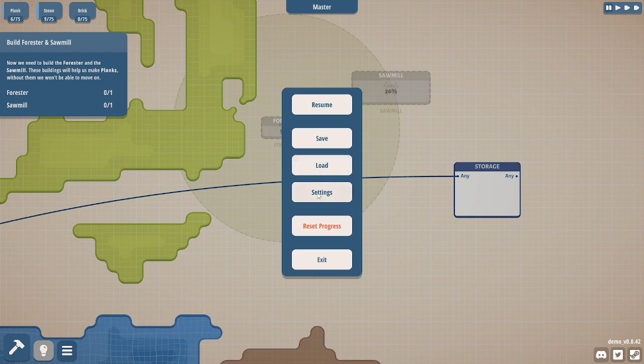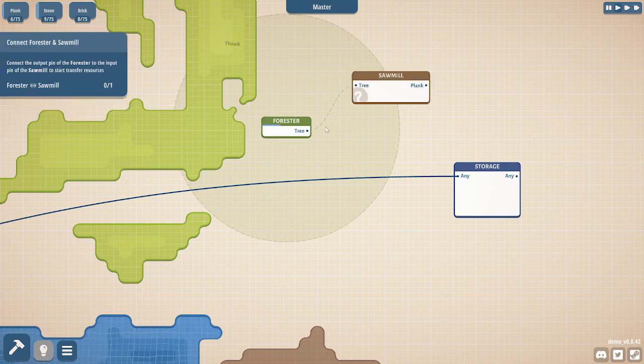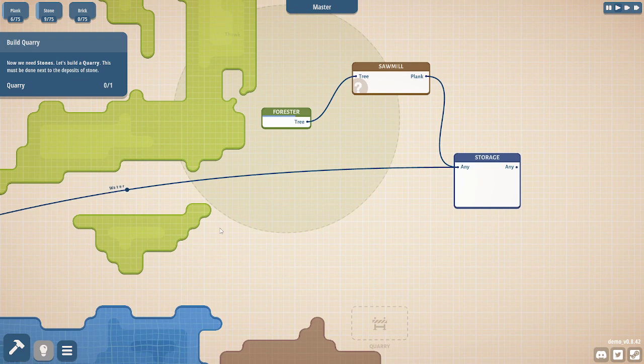Let me turn down this music, it is pretty loud. Sound effects down a little bit too. Now we need to build the forester and the sawmill. These buildings will help us make planks without them. So these are trees apparently. It harvests the tree, brings it to the sawmill, planks it, and probably goes to storage. So we draw the lines to connect them. Now we need stones, let's build a quarry. This must be placed near stones.